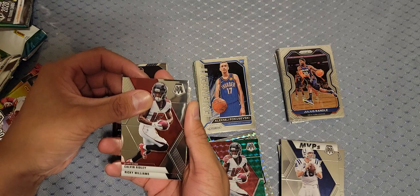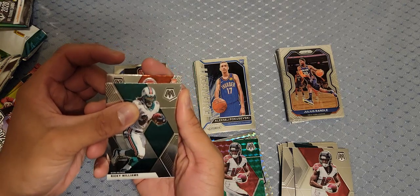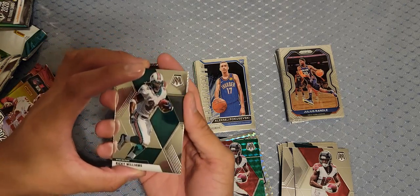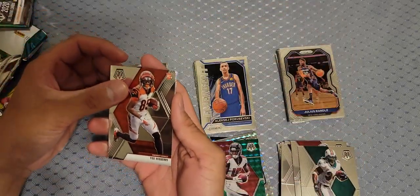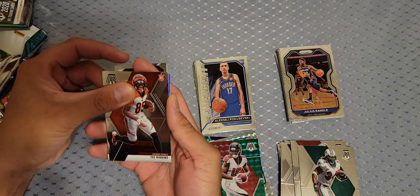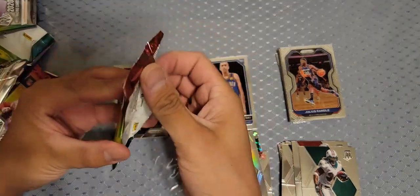Dolphins, but not a rookie. Ricky Williams — what is this, 2000? A Bengal — they're gonna troll me with that Bengals helmet. It's not what you think... Tee Higgins. Damn, Tee Higgins isn't bad but he's not Burrow. We got a silver — James Conner silver. They trolled us with the Bengals helmet.